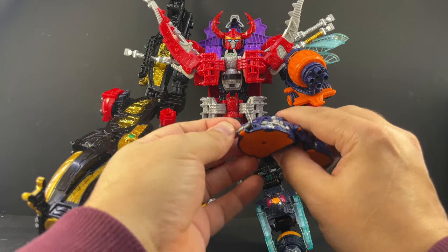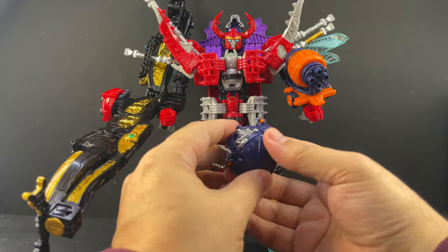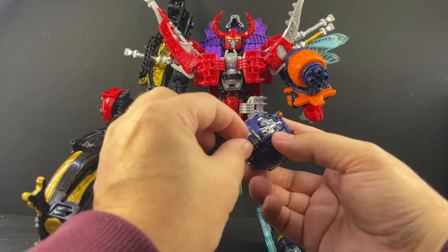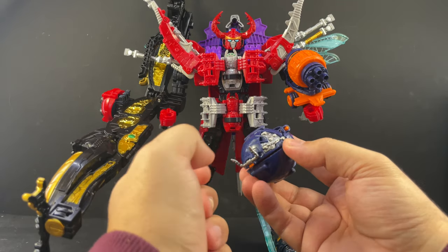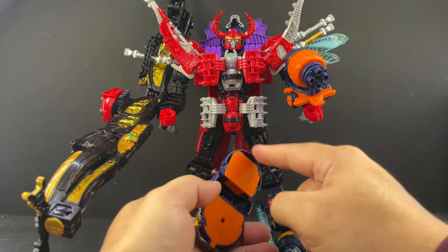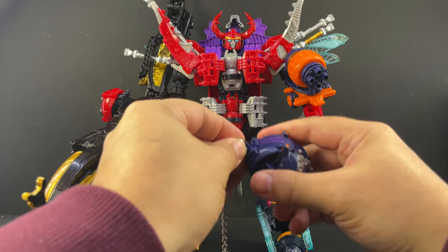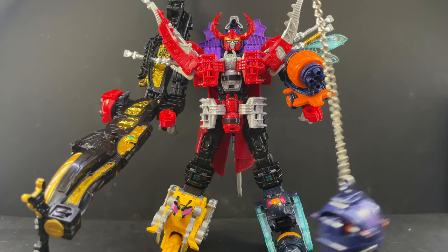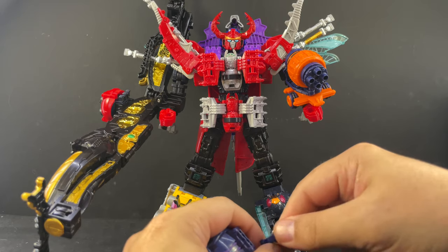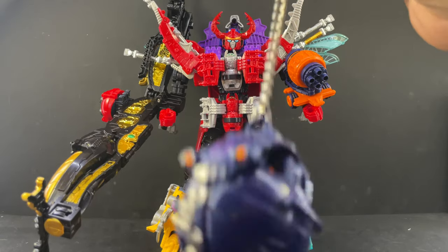Pill bug: the only thing that moves in pill bug mode is the antenna. He can roll up into a little pill bug ball, which is also his weapon mode. All the pictures have the horns extended but he comes with them folded up — they're on a little rotational joint. Do be careful, you can pop that out. You can roll them up so they're not sticking out because you're going to want to swing this thing: opening up this little hatch in the belly area stores the chain. You flip this up, clip the chain in here, and now you've got a wrecking ball weapon. It's pretty sturdy, but you can swing it hard enough to have that thing fly off the chain, so be careful. As long as you don't go crazy with it, it'll stay on there pretty well.